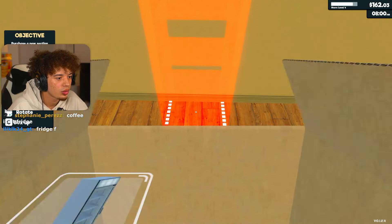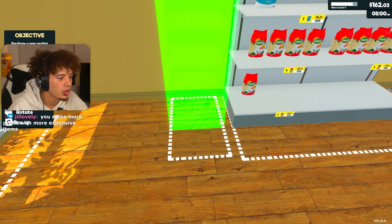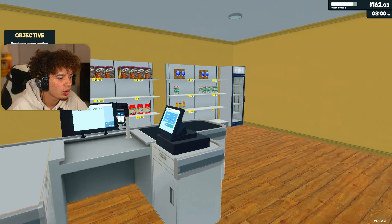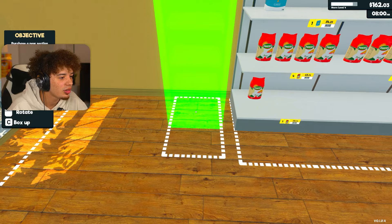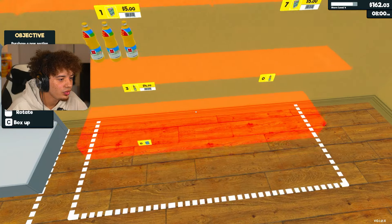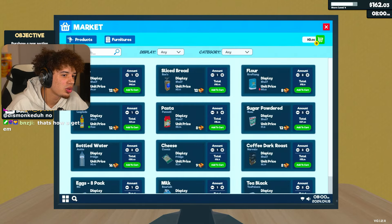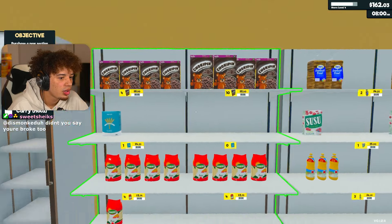Where do we put it though? Alright, we'll put the fridge - we want everything to be in the same area for the most part. We gotta put it by the front door so when they're walking by and checking out, they see the nice little refreshing waters. That's how you get them. Alright, let's move this over. Boom. We only have $162, we are pretty down bad now. We need flour, oil, bread, and sugar.